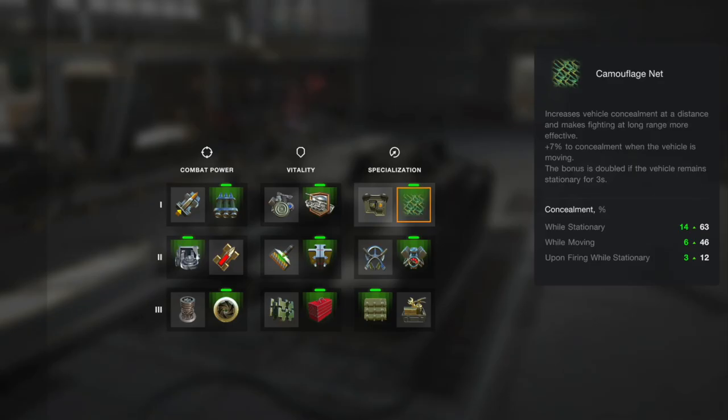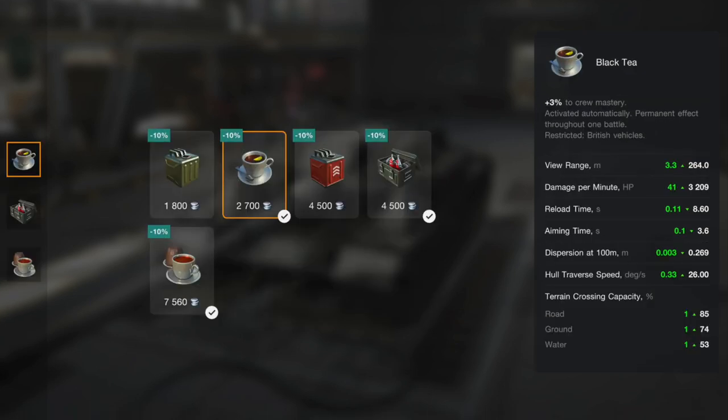This is the loadout I stick with mainly because it works for me — a refined gun rather than a stabilizer, because the aim time is already that good. Crew skills wise, you get a lot more out of your British crew with a Cup of Tea — they'll do everything a lot faster.